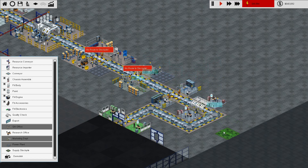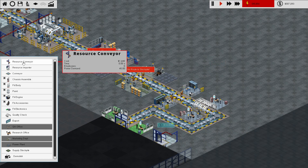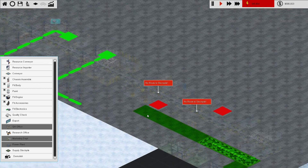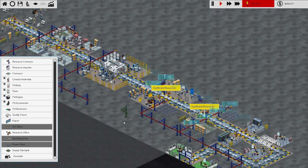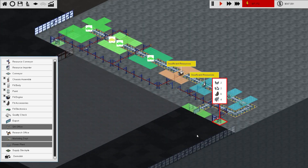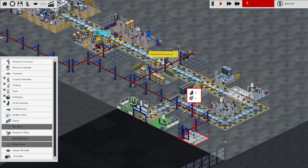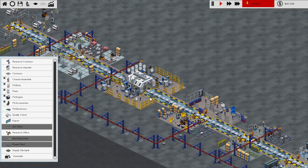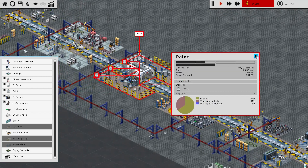I'm also getting a better hang of working out how to use the conveyors over here. So we'll put an importer here, get a conveyor, run it along here for a little while, connect it up to this, connect it up to this. I accidentally deleted that - put it back. Then everything is fine. Everything should now be supplied. The cars are running along. We've got one being painted already, and that is nearly halfway done.